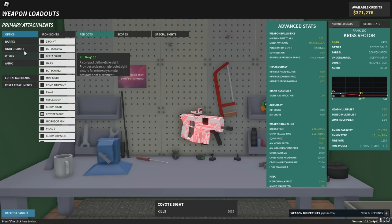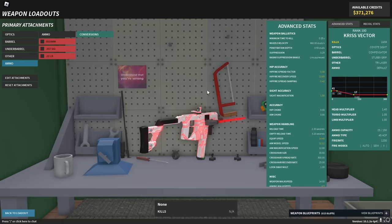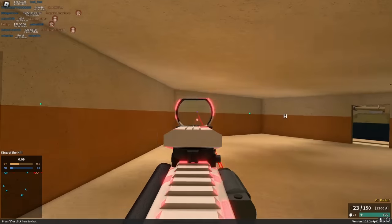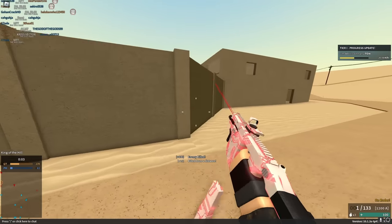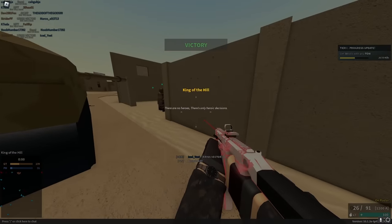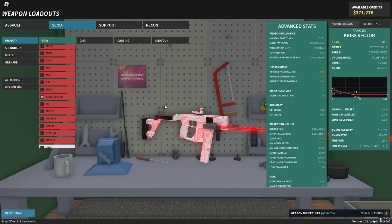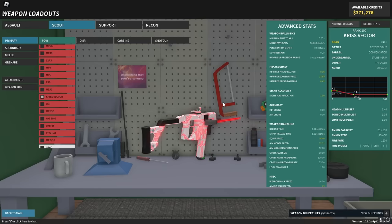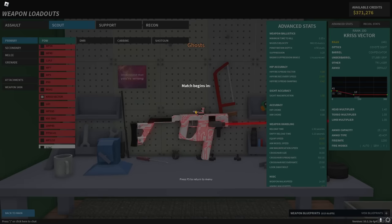Next up we have the Kriss Vector. We talked about some changes with it, but it looks like it got even more. It does 41 damage and has 960 velocity. It has a lot of recoil — but vector is back! It no longer has that weird side-to-side recoil it had for a bit. The velocity dropped from 1700 to 960, which is really bad, but the close-range damage is great and should give it maybe a 55-stud three-hit kill range.